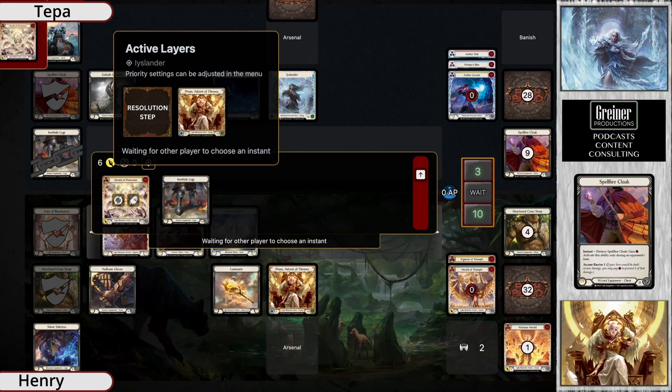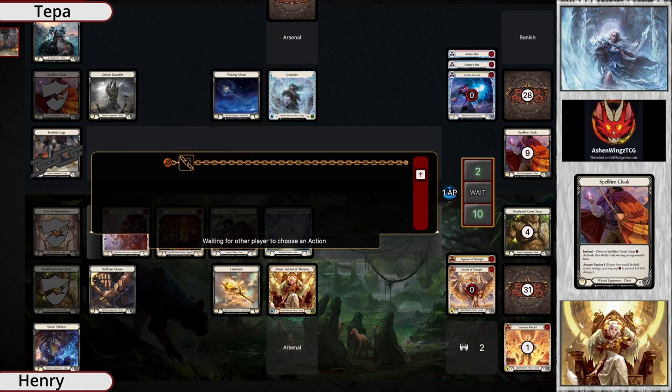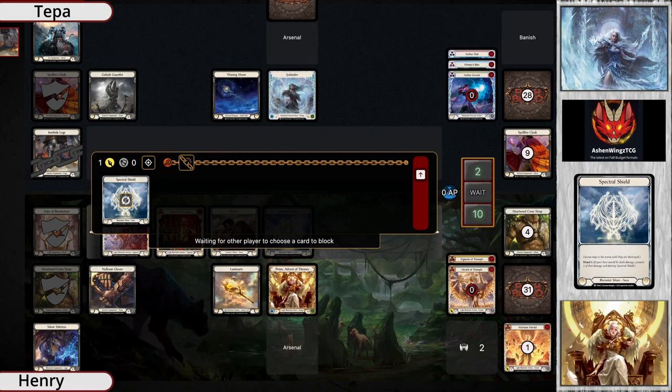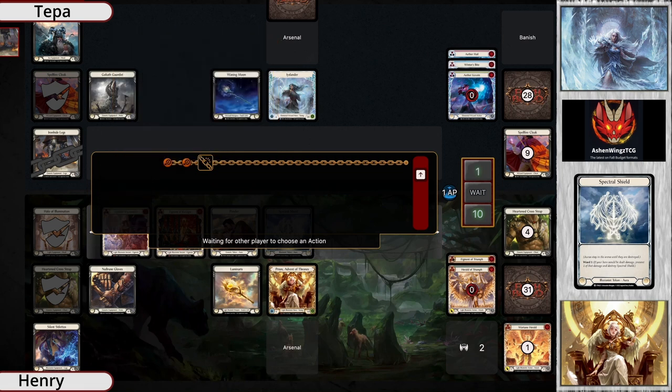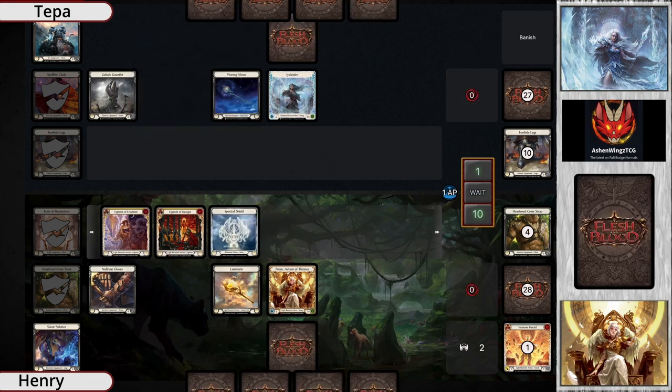He pops Spellfire Cloak to then feed it into the Ironhide Legs - he did the block with Spellfire to make sure he could trigger it, just keeping himself in line there. And there's that good old Luminaris flavor right there, with the spectral shield coming in for one. Not really much you can do about that scenario, but that brings Tepa pretty low - down to one.